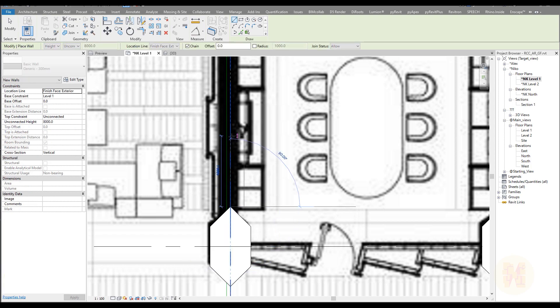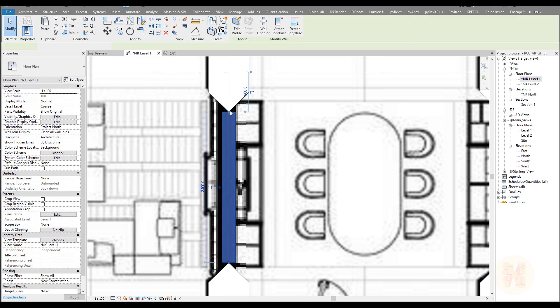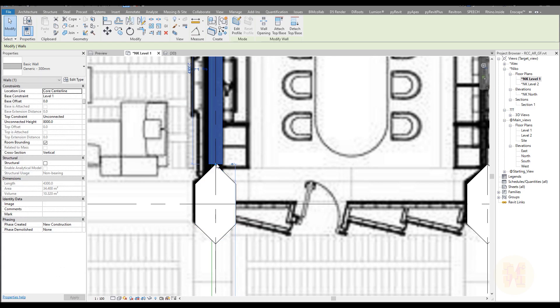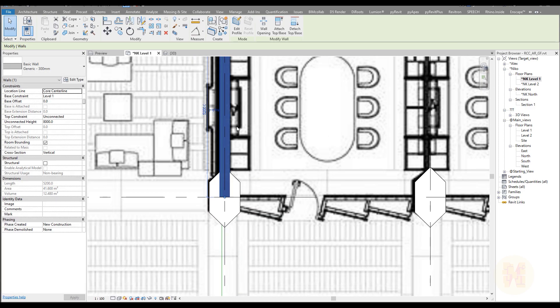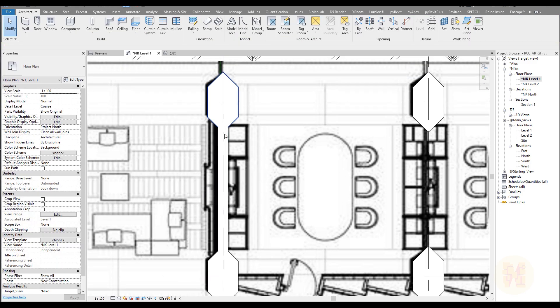I'll draw from the core center line to the center here. We get our wall, extended till the middle part of our column. Our wall is going from level one — that's right. But the top constraint is level two. Let me fix that to level two and now it's more correct. As you can see it's automatically joined with our columns, so we don't have any problem.